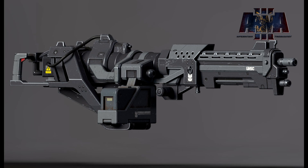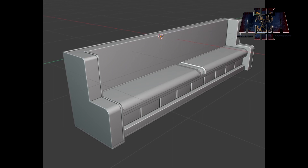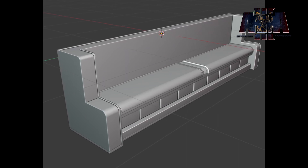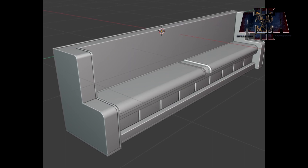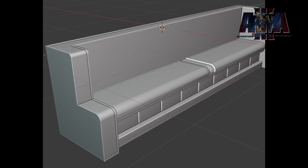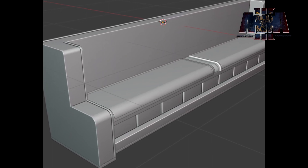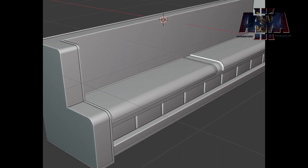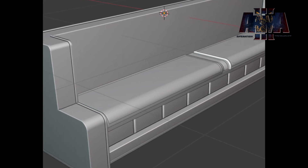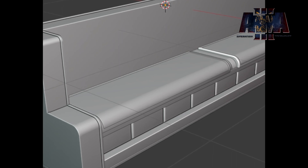Then we have a bench under structures — this is from new development team member John Clark, an entry dev who just joined the team recently. The bench is pretty straightforward, but as always I'll say it: it is always nice to get props, assets, and building structures — not just weapons, armor, and vehicles, but static props that really set the mood for missions. Having futuristic sci-fi benches is always welcome, and it's also a good entry-level project since it's pretty basic and straightforward.